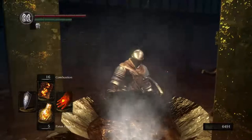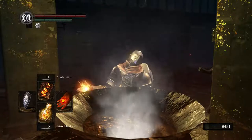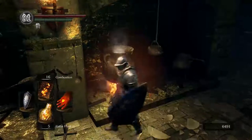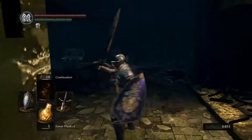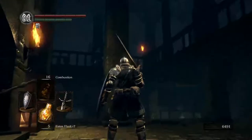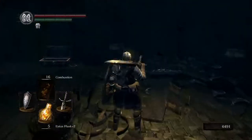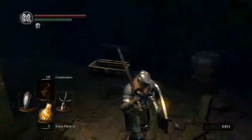Hello everyone, welcome back to Let's Play Dark Souls Part 10. What am I cooking here? Nothing, this is just decoration. So yeah, you might recognize where we are, and I've finally broken tradition by not starting where we left off. This is right below that cafeteria area on the way to the depths, and this is where we picked up that ember, if you remember.